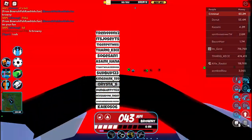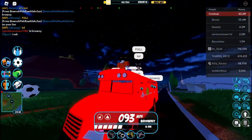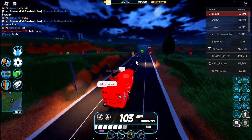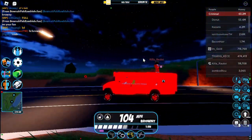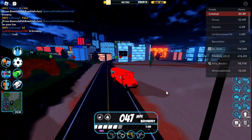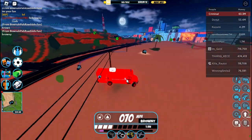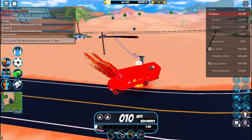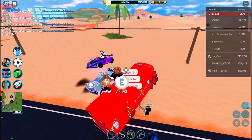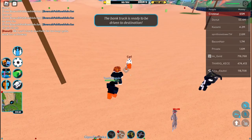Look at this list — this thing is actually full, we have 15 people inside this vehicle right now. This is the prison bus with 15 people inside. We could go and storm robberies with this thing. There's this guy in a car — stop him! Okay, this guy got put back into prison.